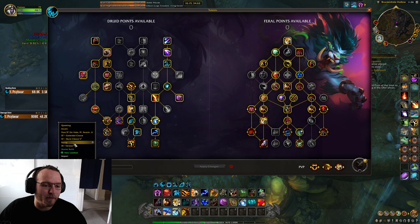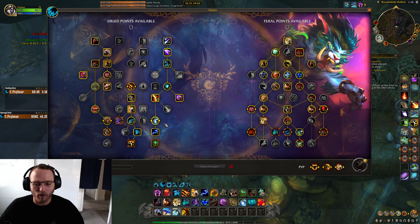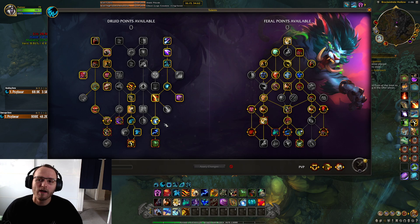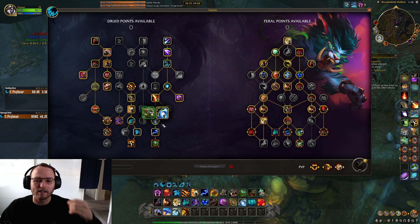Kurok is a single target fight, but you'll also have mini boss adds summoned during an intermission. Sometimes you're going to have one add, sometimes multiple adds. There are also times where mobs split into several smaller adds you can kill quite quickly. There's a little bit of everything on this fight, but I think single target is probably going to be the most important thing.